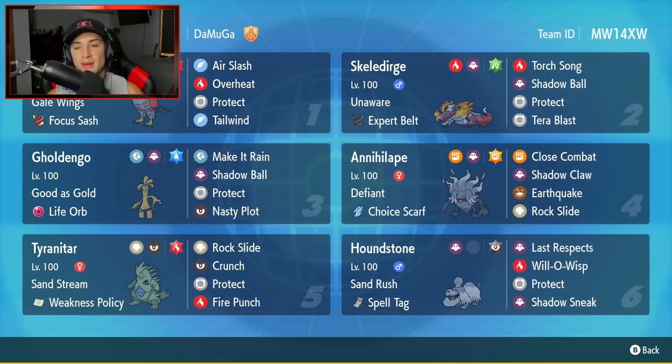Second Pokemon is going to be my favorite starter - Skeledirge with Unaware ability and the Expert Belt as its item. It's got Torch Song and Shadow Ball for two STAB moves, Protect, and then it's got Tera Blast to change into Grass when you Terastallize with this Pokemon.